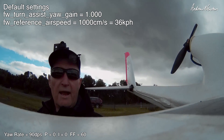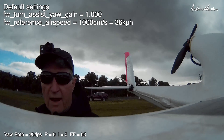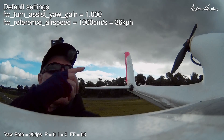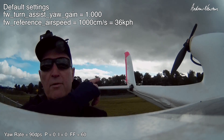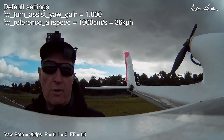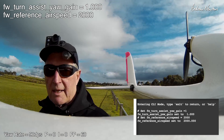More INAV rudder testing. Now we're testing turn assist on and off and the reference airspeed. Apparently they dictate how much rudder and elevator is used in the return to home and position hold. So I'd really like to turn it off. Reference airspeed 2000 — double the airspeed basically.